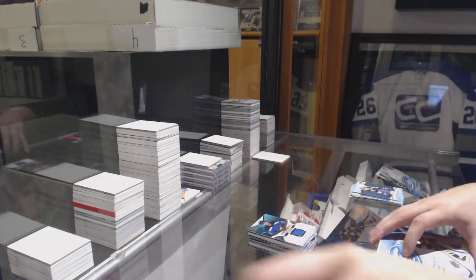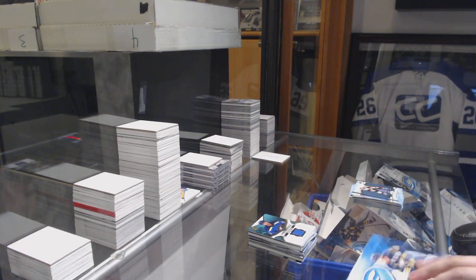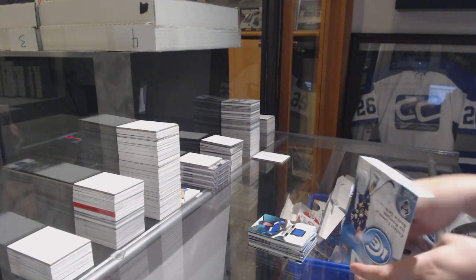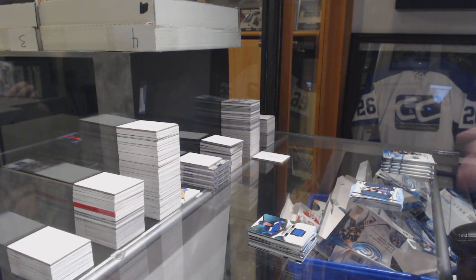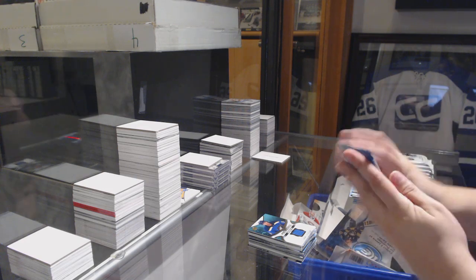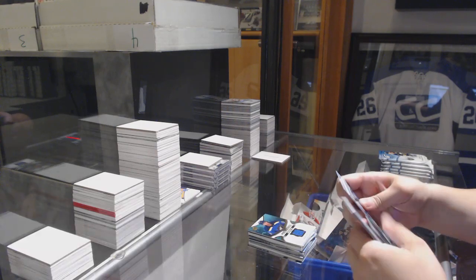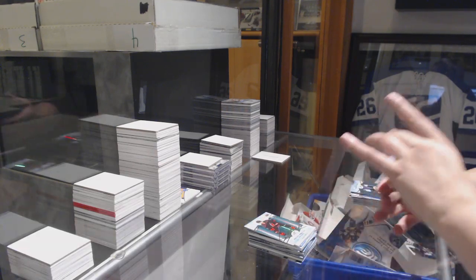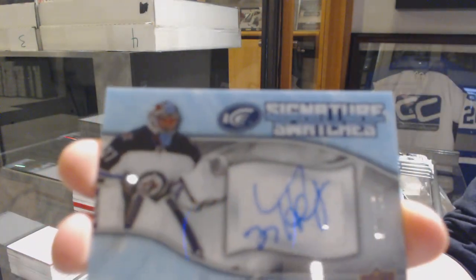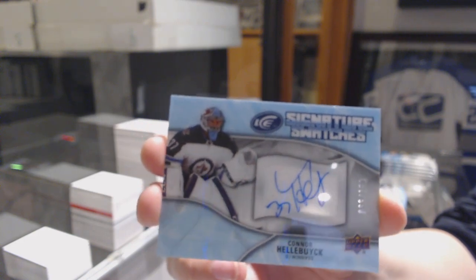All right, last box — Mojo, although all of the boxes have been Mojo, so we shall see. Green of Dougie Hamilton and a Signature Swatches numbered to $150 of Connor Hellebuyck. We had not checked the Winnipeg auto box yet, eight feet, so bam.